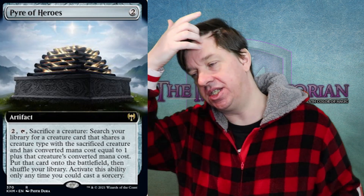Now, we have the brand new card we're going to talk about today — you might notice a little bit of similarity — and that is Pyre of Heroes. This is two colorless for an artifact with an activation of two. You tap it, sacrifice a creature, search your library for a creature card that shares a creature type with the sacrificed creature and has a converted mana cost equal to one plus that creature's converted mana cost. That, my friends, is a massive mouthful.